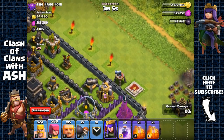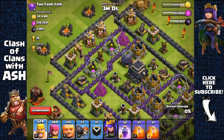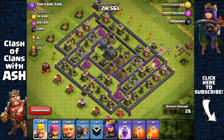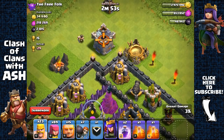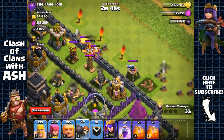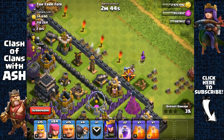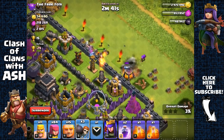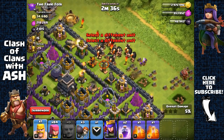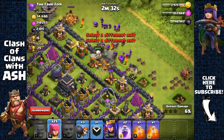Okay, there we go. Now let's find the clan castle - it's camouflaged, but it's right here outside. Nothing inside it. One, two, three wall breakers to open up that layer. There's a tesla right there, that's fine. Spread them out a bit more - one wall breaker, perfect.